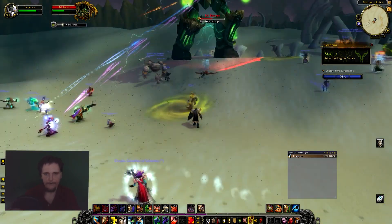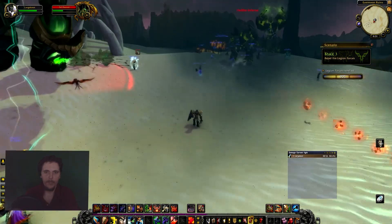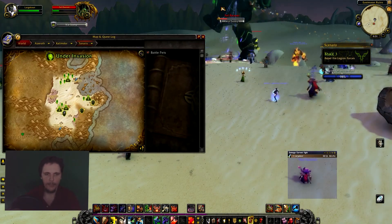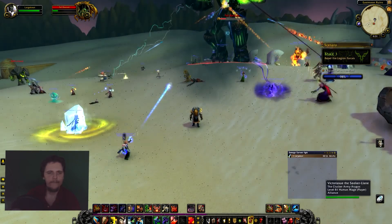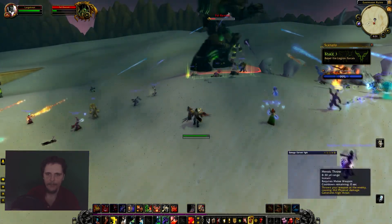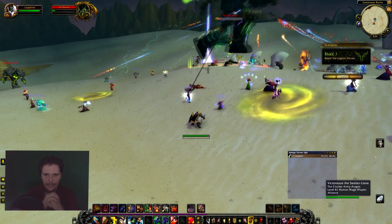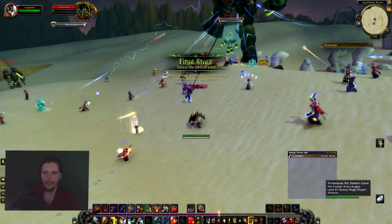Like that right there — just move out of the way and it doesn't hit you. Pretty simple, just watch where your feet are. The bar's already almost filled to 90-100%, so this is going to be the last boss we can do here. You can kill these other two, but these guys are not going to kill those. There we go — that's stage 3 done. Stage 4 activating.